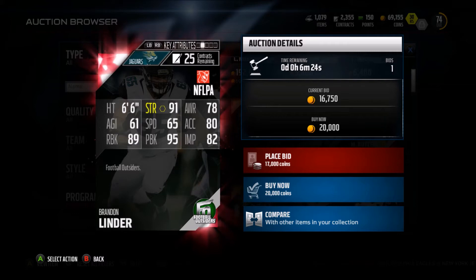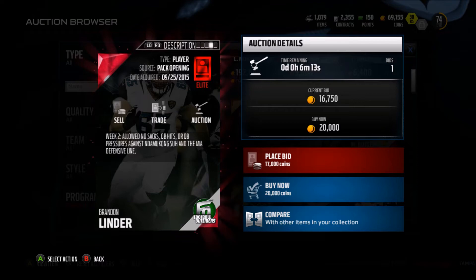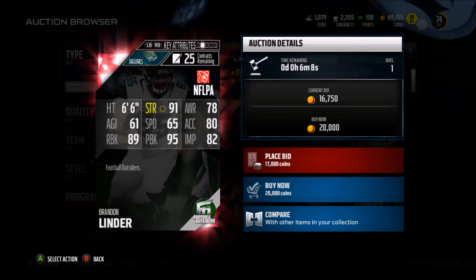So the next one is this Brandon Linder. We got a right guard, 85 overall, 91 strength, 89 run block, 95 pass block, 82 impact block. Allowed no sacks, QB hits, or QB pressures against Ndamukong Suh and the Miami Dolphins. His pass block is 95, so pretty cool.